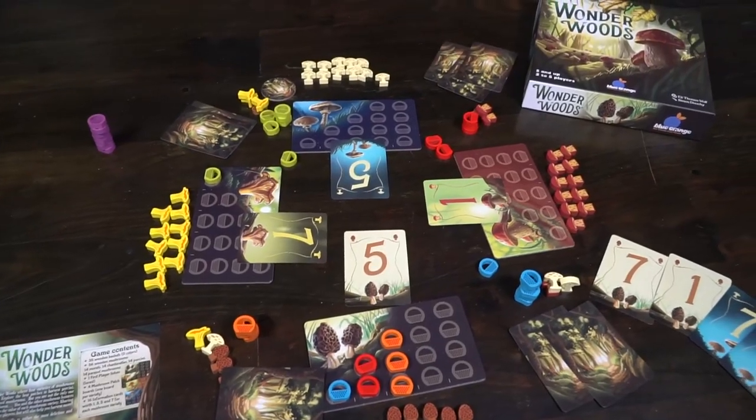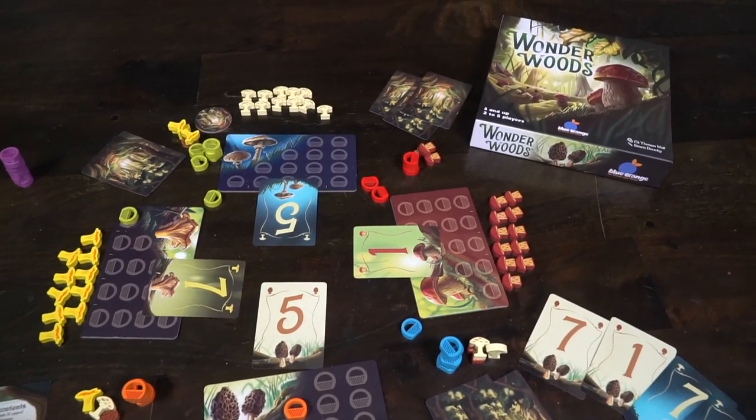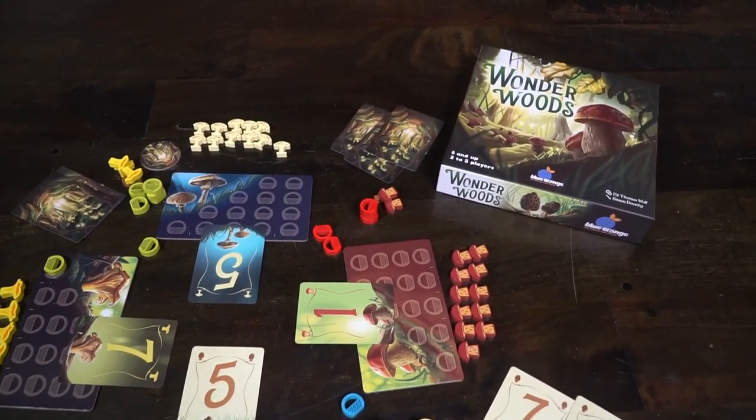Hey guys and welcome back to another Unfiltered Gamer board game review. Today's game up on the tabletop is called Wonderwoods by Blue Orange Games. This is a 2-5 player game that takes roughly about 20-25 minutes to play and is for ages 8 and up.